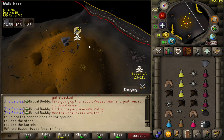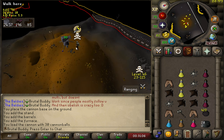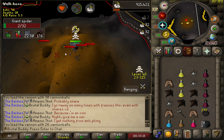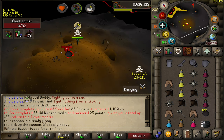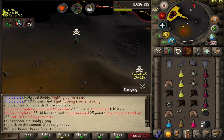It was 2750 something when I got the task — let's see what the timer is when I finish. 85 spiders took me a little bit more than 5 minutes, including the walking time to the spiders. So that's a really fast task. Let's go for a new task.